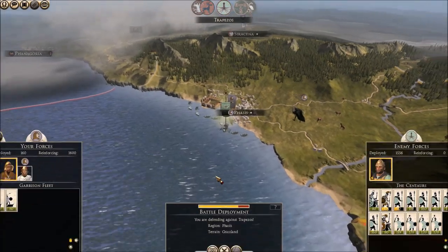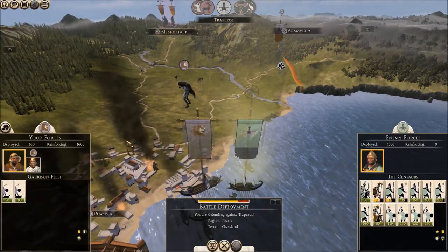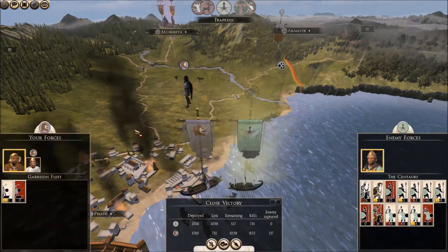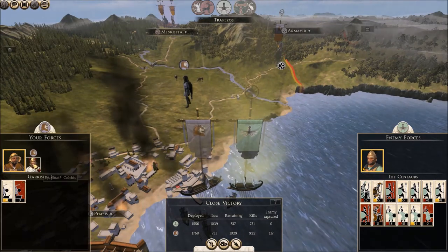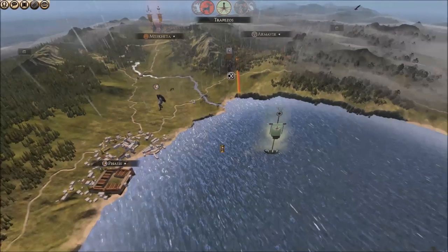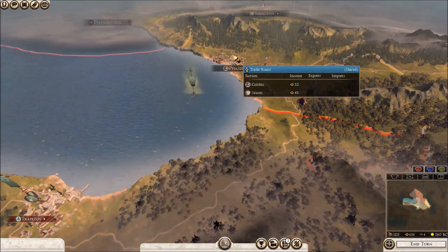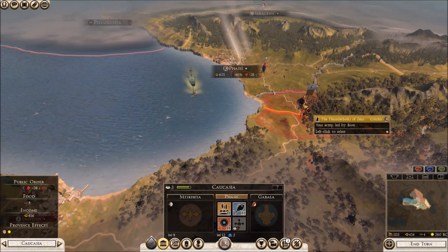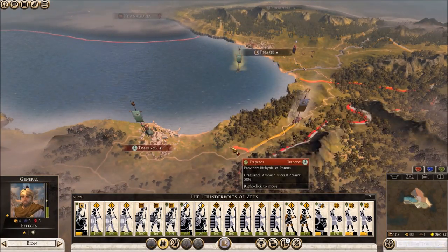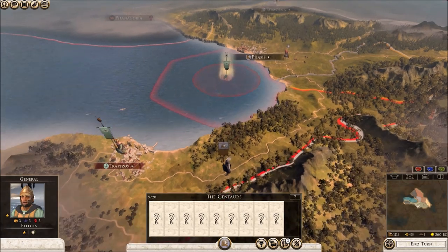They are actually attacking. We're going to auto-resolve that battle rather than manually fight it. They lost some units - even better. And they're going to run off scared. So now we're going to push straight on to Trapezus. We've got some public order trouble but we can quickly deal with that. They probably had weakened units going in, and they've now lost even more, which is good.